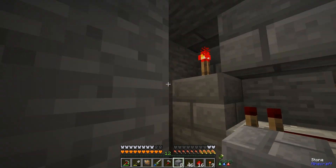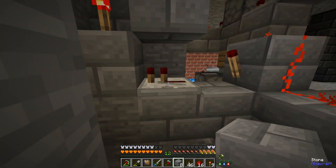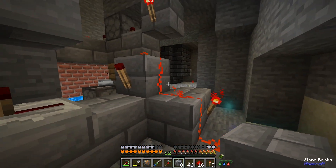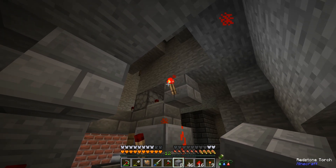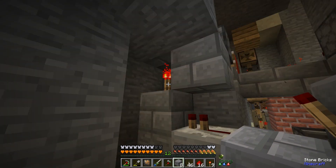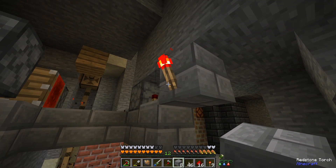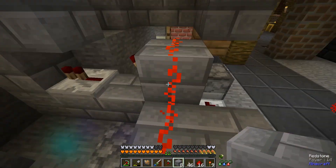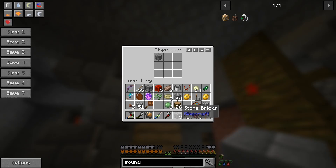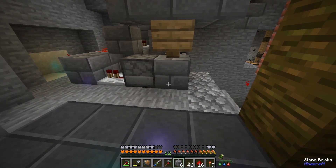This whole system is getting powered by this torch here. If this torch is on the whole system is shut off, and it gets its signal from all this crazy wiring - this is kind of like an AND gate. Basically this torch and this torch have to be off so that this torch can be powered on, which powers this off because it inverts the signal here. This one here only shuts off if there's an item inside.